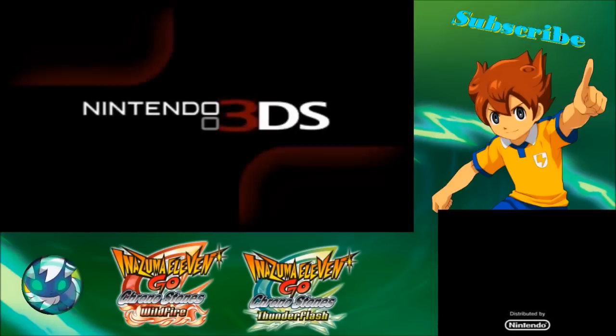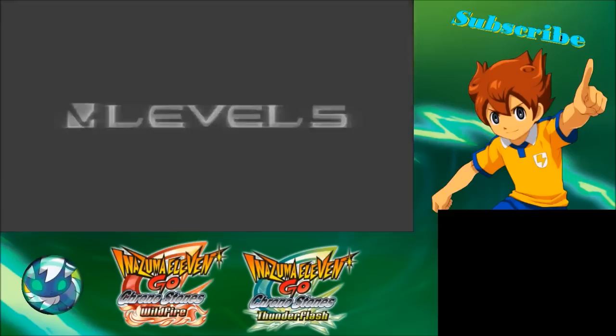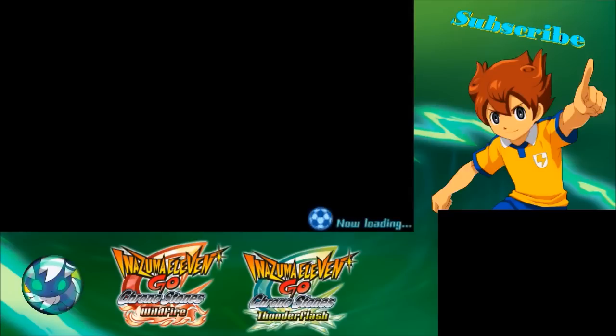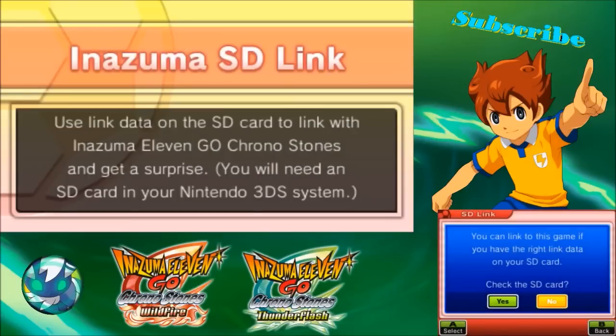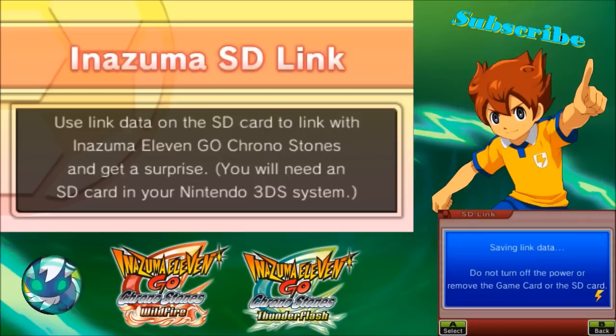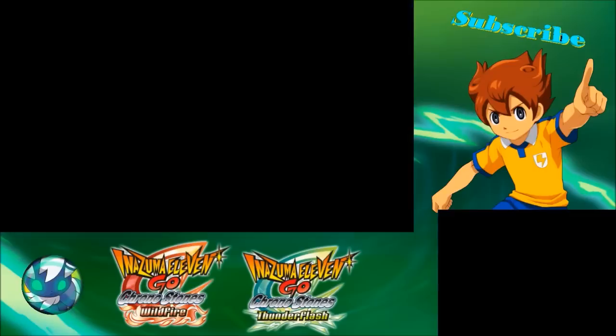There we go. Now we just have to wait for everything to load as well — this is annoying. Okay, there we go. SD link — check the SD card. Valid link data has been found, beginning Inazuma SD link. Yes!